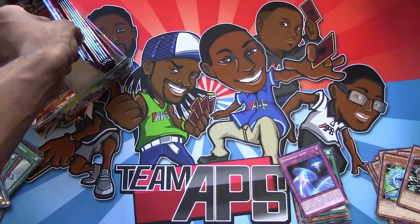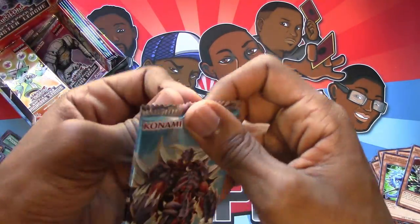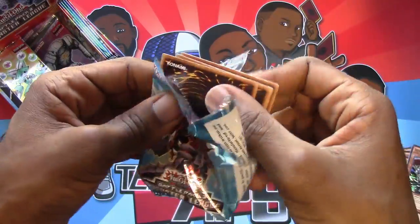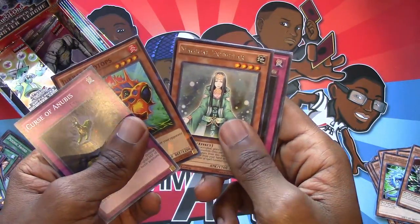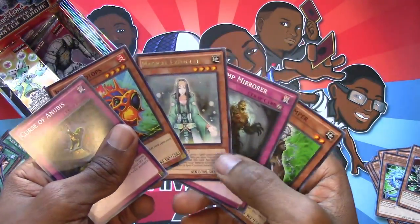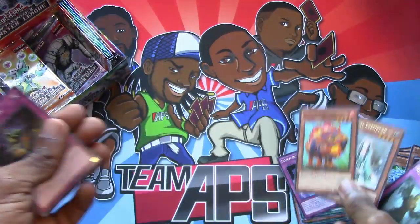We're doing okay. I'd like at least two or three Ultras, you would think. We have a long way to go. Curse of Anubis, Gerak, Prodox. Hey, she got made into a Pendulum. Her Pendulum version is probably better too, huh?